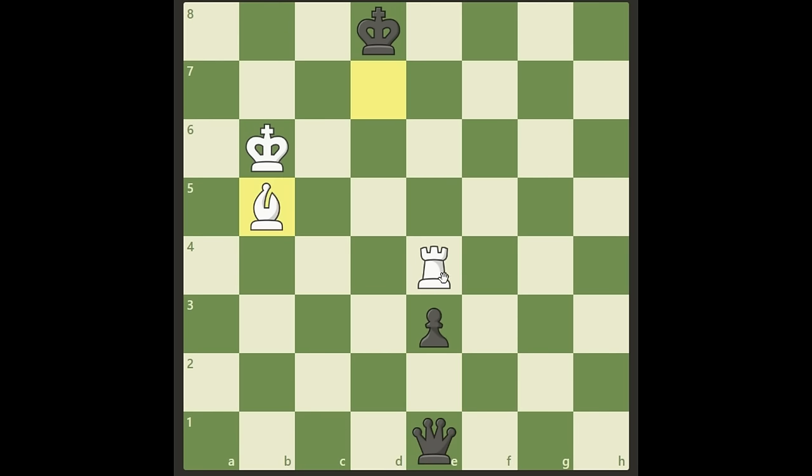We are threatening checkmate here. The black queen cannot go anywhere to cover the square on e8, and black cannot give a check anywhere except by sacrificing his queen — and then of course it's a very easy win. If he doesn't sacrifice, it's going to be checkmate the next move. So either way we are winning this as white.